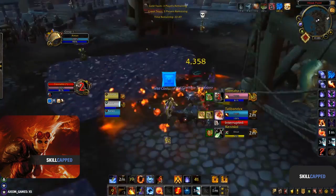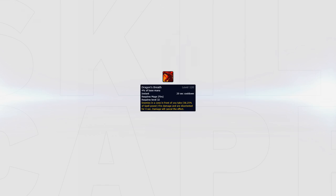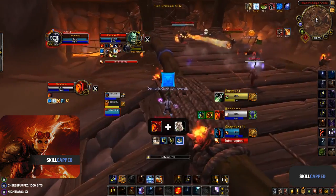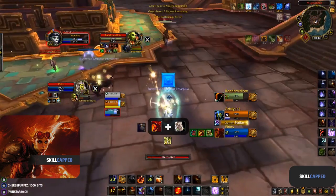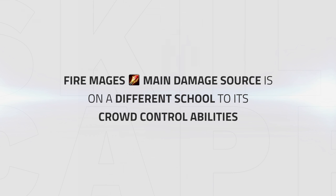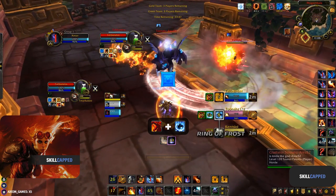Fire mage also has an easier job setting up crowd control by itself, which is why it's so strong when paired with an Assassination Rogue. The main reason for this is Dragon's Breath — a four-second disorient that causes the enemy to walk around in a small circle, similar to Blind. This is a great tool for assisting you to land polymorphs onto healers by landing Dragon's Breath onto the healer and any DPS grouped up with them, then casting polymorph. A huge strength of fire is also that its main source of damage is on a separate school from both its crowd controls, making Ring of Frost all the more powerful — meaning Dragon's Breath, Polymorph, and Ring of Frost are all on different schools of magic.